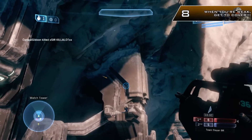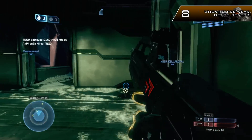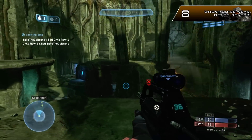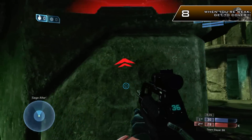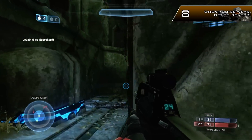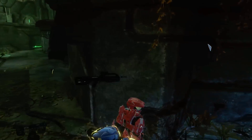Speaking of cover, number 8 is: when you're weak, get to cover. There's no point dying and angering your teammates — you're going to lose the game if you're giving away sloppy kills just because you felt like challenging a fight you couldn't win. If you're not sure and you're not capable, get out of there, get to cover, regen your health, and get back in the fight.